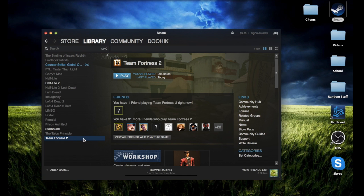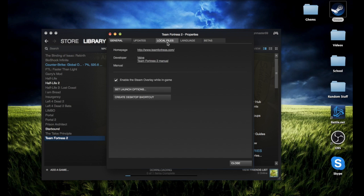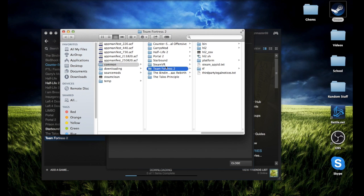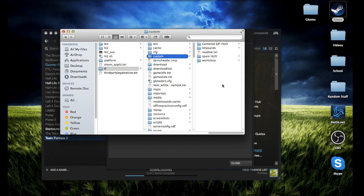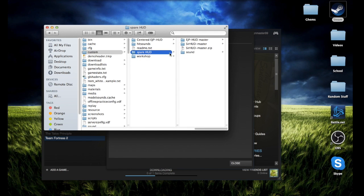To do the HUD and hit sounds, you're going to first want to go into properties of TF2 and browse local files. From here you'll get into the Steam folder system. You're going to want to go into TF and into custom. This is where you just drop your HUDs. You can also create a folder for spare HUDs. This is the one I'm using right now — I like it a lot. I'll put the link in the description.